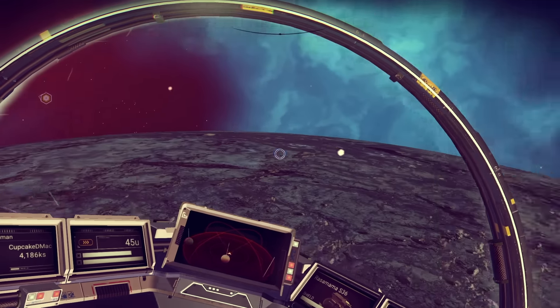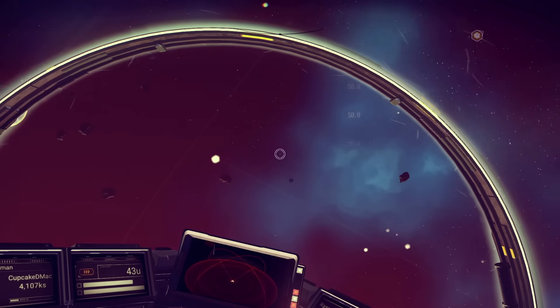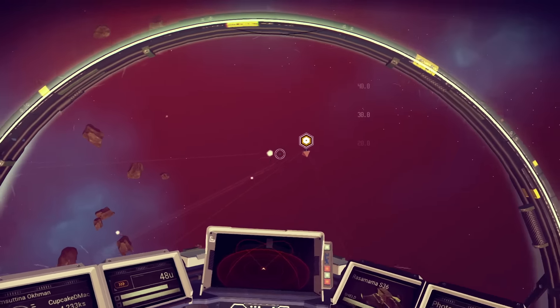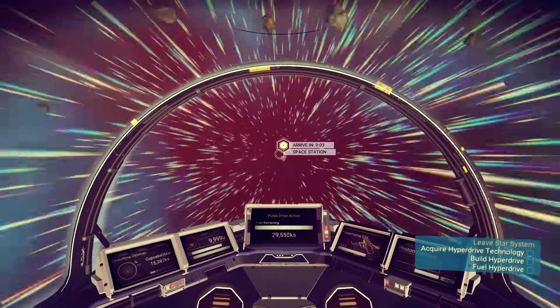All you have to do is: first, fix up your ship; second, be able to take off from that planet; and the third step is to find the space station. Like I said, if you follow these steps you should not have problems finding the hyperdrive at all.